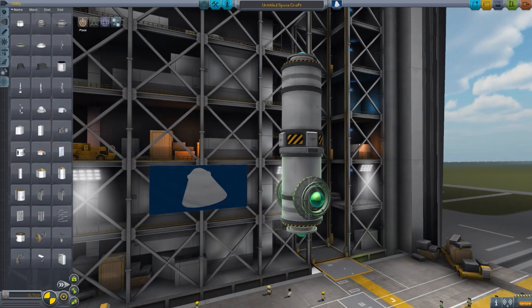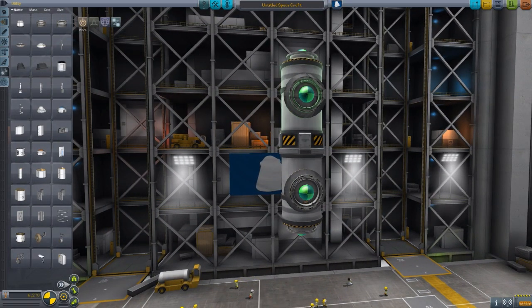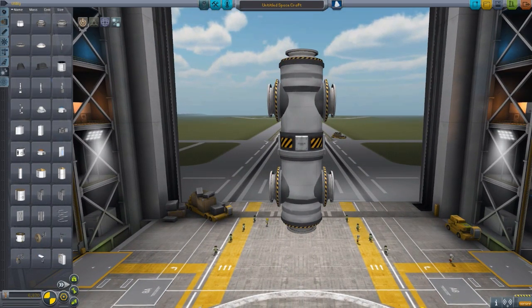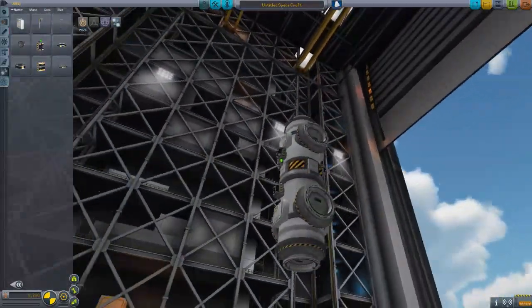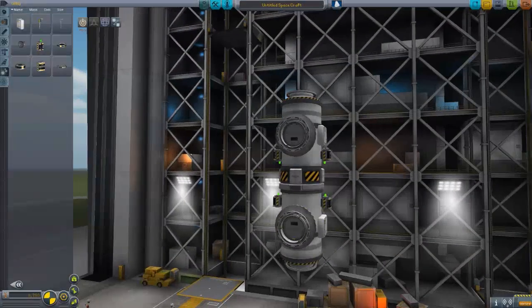Now we need solar panels and batteries, and I'm not really sure if there's anything else we need after that - besides something to get it into space, obviously. Look at this thing. Doesn't this look like the most symmetrical thing you've ever seen? Besides the middle part. I like it. I'm a total sucker for things that look good. I don't even care if it works.